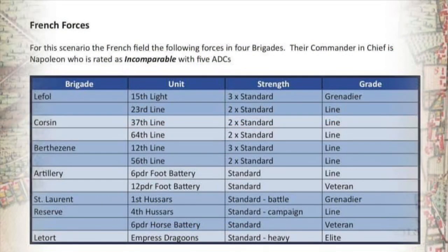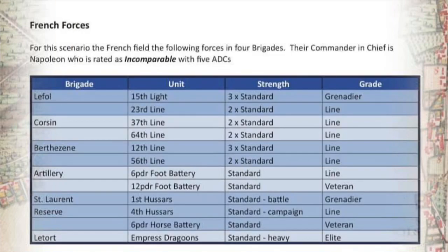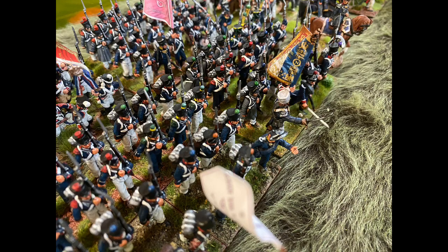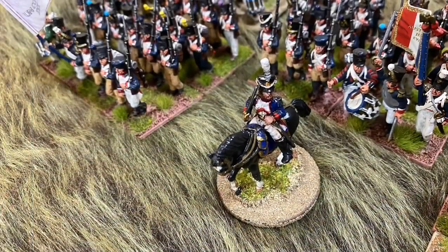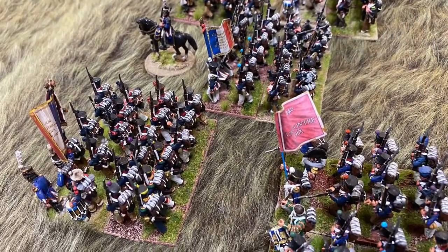The French fielded four brigades. Their commander is Napoleon, rated as incomparable, with five ADCs. The infantry brigades include Le Folle's infantry brigade, consisting of some pretty good light infantry deployed in the centre with a view to taking the bridge and the village. Cosson's brigade, the smaller of the three infantry brigades, was put on the right — the idea being they might tie down or distract some Prussian troops on the left.